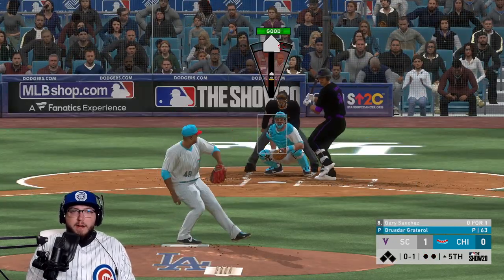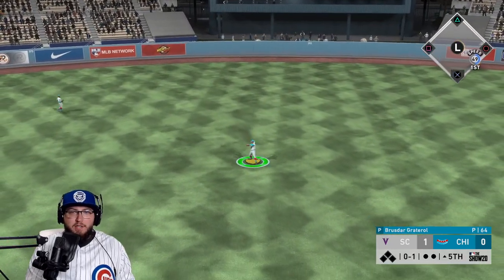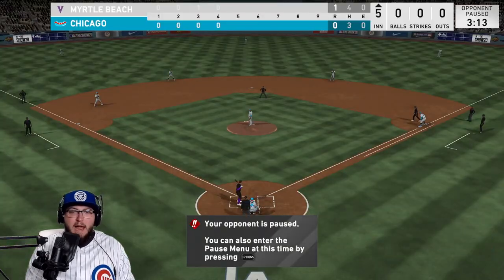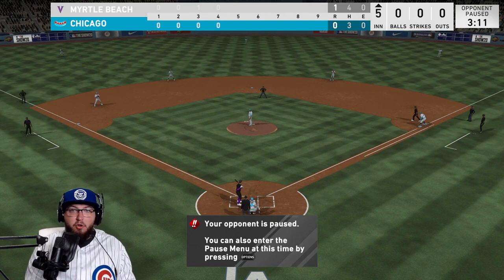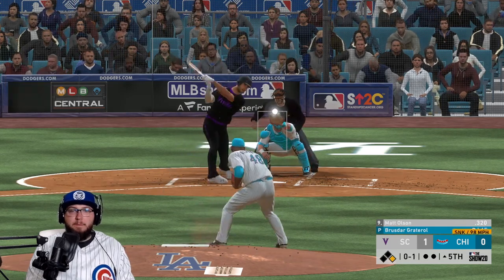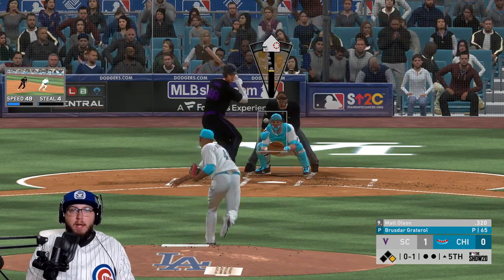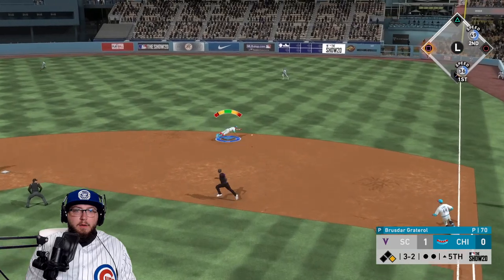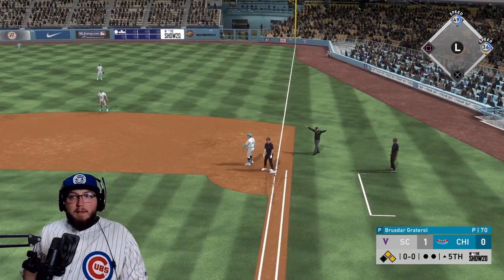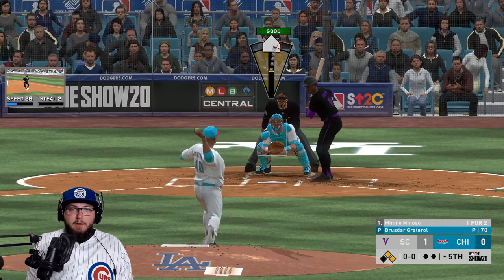Brusdar might have to come out — it could be his final inning. There we go, base hit up the middle. Sanchez is there — Rizzo, get on the base! He takes out Cory Kluber — oh, this is a big spot in the game. He gets a hit right there and that's frustrating. The opponent had him down but I'd rather see him attack. Bad spot right now — need a double play.